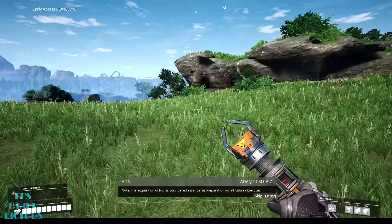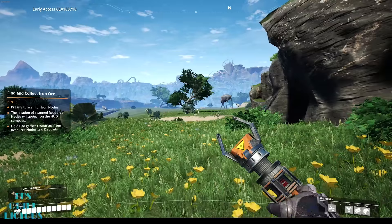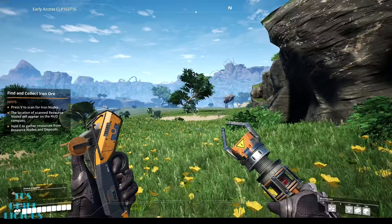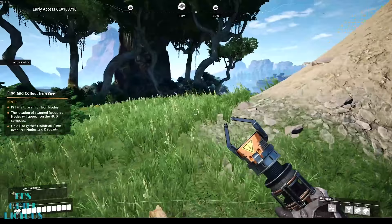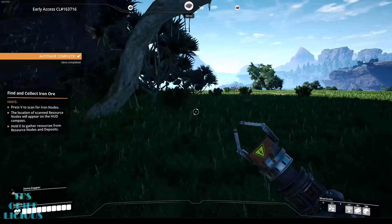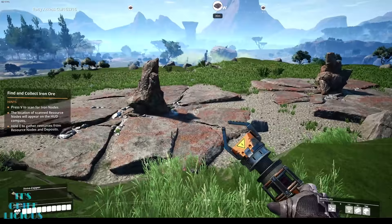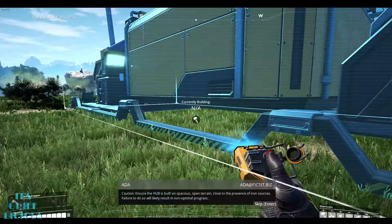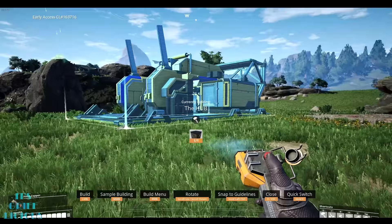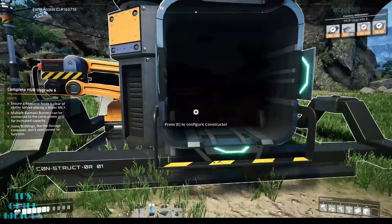Being that this is an open world game, there are similarities between this and other open world games but several deviations that set Satisfactory apart. For starters, there are no quest markers of any kind — the most you'll find is done through the pings on the compass when scanning for mineral deposits. This is one of the most refreshing aspects of Satisfactory because it deepens the idea that the game is yours to be played however you see fit. There is no one way to do something in terms of how you approach a particular problem. Your previous decisions immediately begin to impact your future decisions — based on where you erect your hub, you may or may not be close to other available or necessary resources.